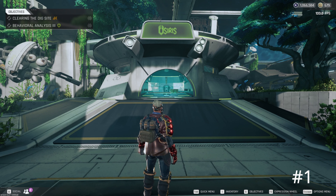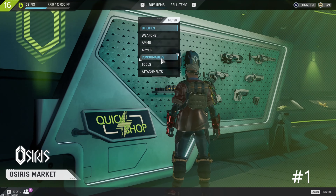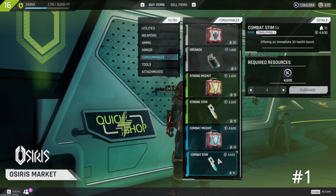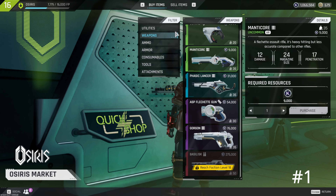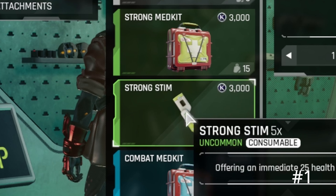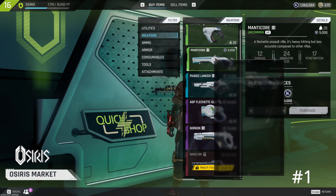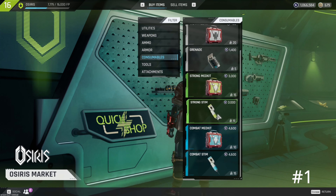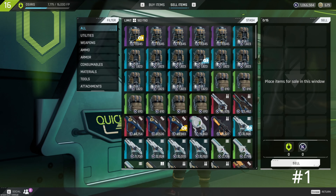Starting off, we're going to have some beginner tips. The first tip is starting with Osiris. Osiris sells the meds in the game — the green stims, the blue stims, all that — and one of the best guns in the game. If you're brand new, I highly recommend you go for the green stims. Do their missions for Osiris first until you unlock green stims and the mana core. Running this gun with these stims is going to change your gameplay completely and you're going to start winning more fights.